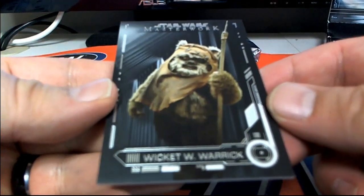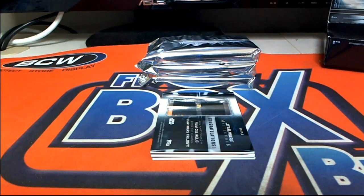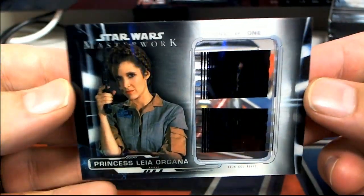Wicket W. Warwick, alright. Checked it out. Letter W — that is... oh, Wicket. That's our AV coming out to you, AV. Oh, we got a film cell! Nice. Check that out!